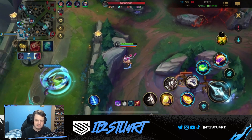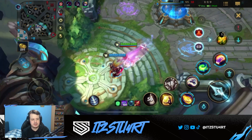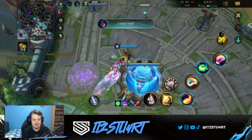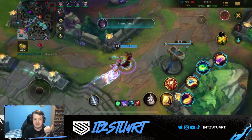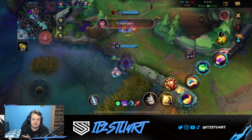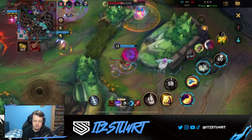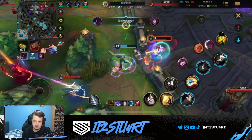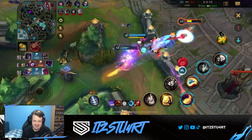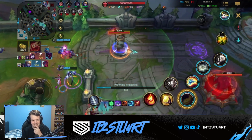In certain situations it depends which one you want to go for. I'm using my ultimate to CC a little bit but nothing too crazy. I see Kha'Zix jumping in here and I end up stuck over the wall - someone save me! My Kha'Zix tried to kill me again, look - I'm just auto attacking as Yumi and I survived on one HP. I have no idea how I survived that but it was quite funny. My Kha'Zix tried to jump in and get a few more kills and I got stuck over the wall.